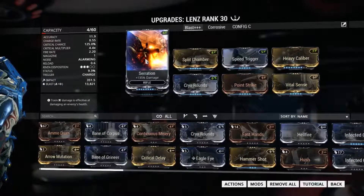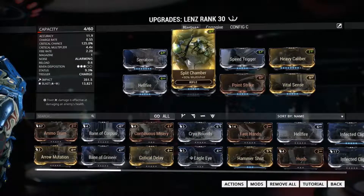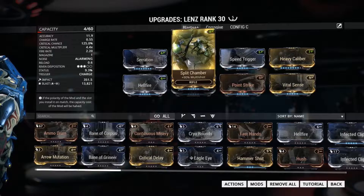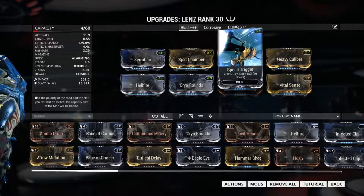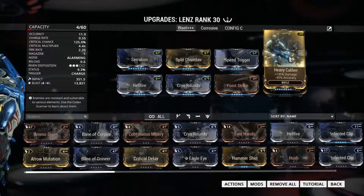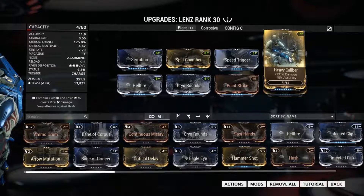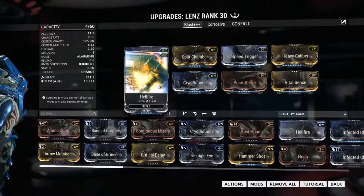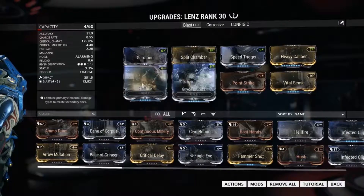Anyway, so mods. Serration for damage, obviously. Split Chamber for multi-shot, because who doesn't want twice as much kaboom? Speed Trigger — this is my personal preference, I like the faster charge times. Heavy Caliber for damage. In fact, missing can sometimes waste the charge, and punch through doesn't strictly waste it but can move the location, kind of ruining its desired effect. In this setup, I went with Hellfire and Cryo Rounds to have the biggest explosion I can.